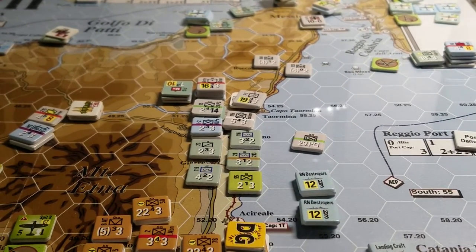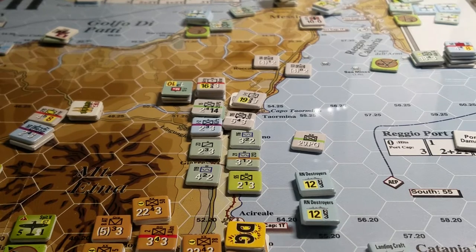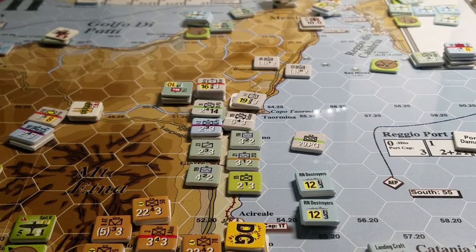That means for a full complete German successful exit, I would need to get four victory points from extricating Axis units off the map, which means I need to get between 24 and 29 steps off. Alternatively, if I lasted one more turn - the ships only add to the tally - so I would still need either 24 to 29 and an extra turn, or 30 to 35 steps exited.